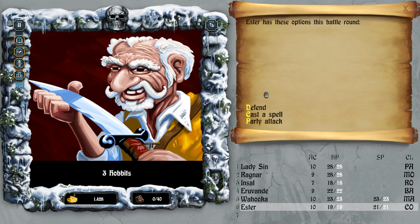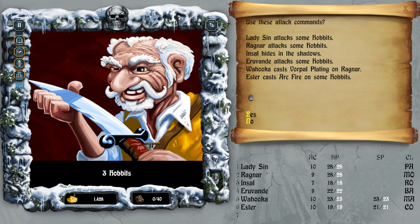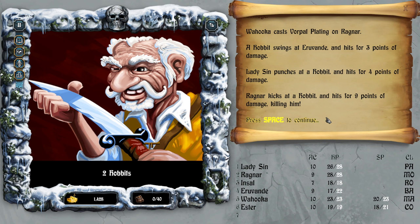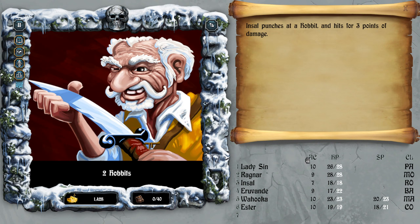Purple plating on Ragnar, and cast fire on any of the hobbits. Ragnar kicks the hobbit and hits for nine points of damage, killing him — he was supposed to hit with his fists. Fight bravely, attack and defend.